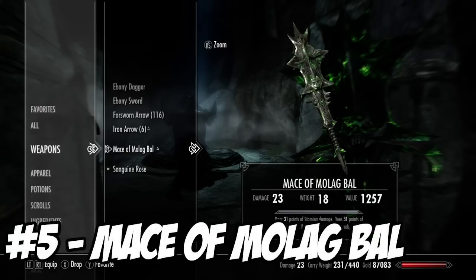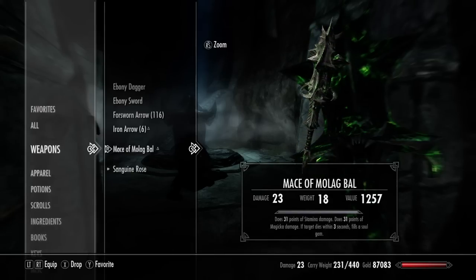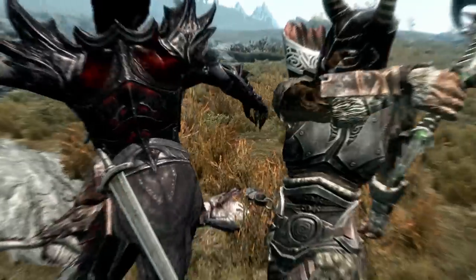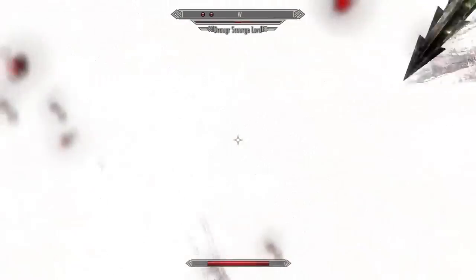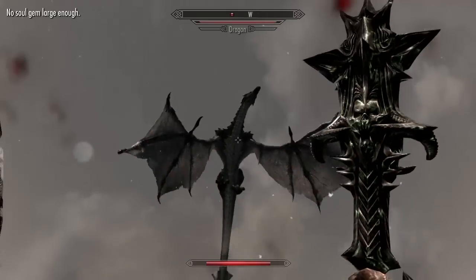Up at number 5 we have the Mace of Molag Bal, which you get by doing a quest for Molag Bal. It's another Daedric artifact and it deals 25 damage to stamina and magicka. It also has the ability to fill soul gems, meaning if you have this weapon and the Black Star it pretty much refuels itself.